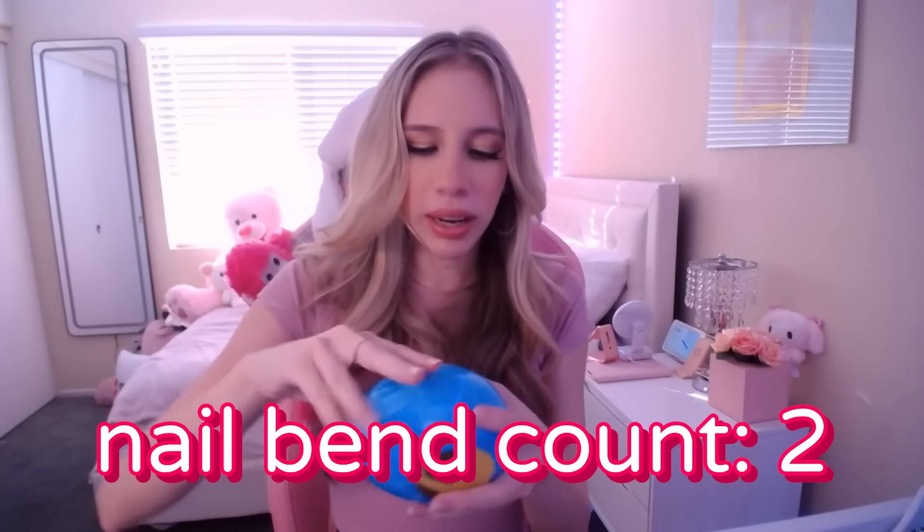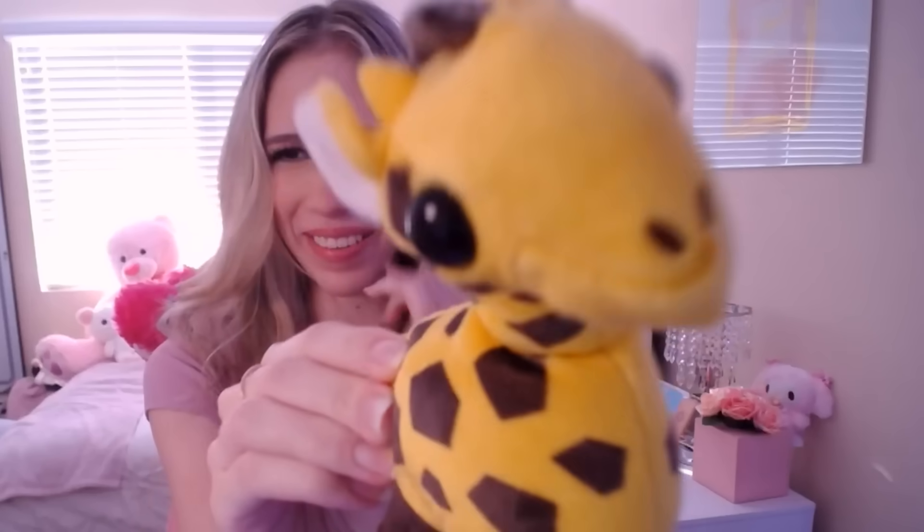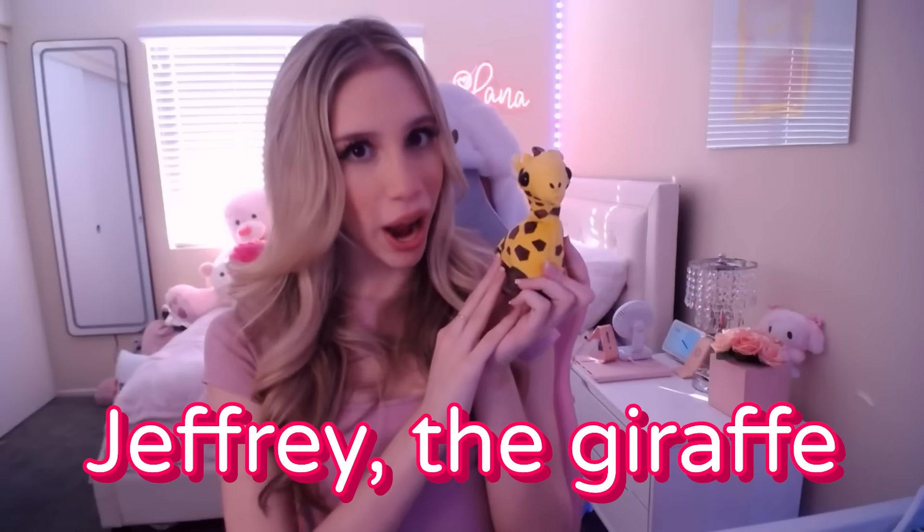Here is our third egg — still no diamond unicorn or giraffe, which kind of sucks, but we have three more after this. Oh, look what we have so far — that is the safari egg! We're in luck, this is a very good sign, guys, very good. Oh my god, it's so cute, why is his neck bent? I'm gonna name him Jeffrey the Giraffe. Mr. Jeffrey gave us the Founder's Crown, so let's go try that on.